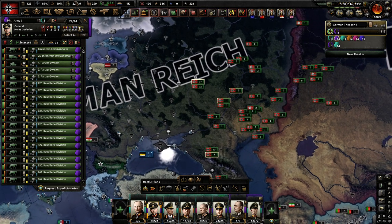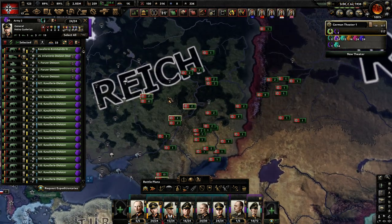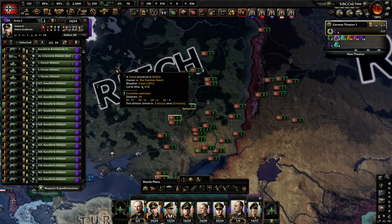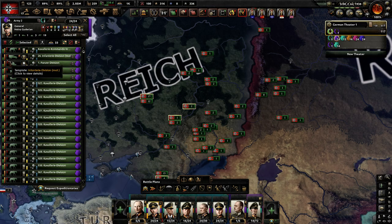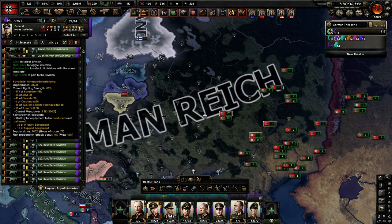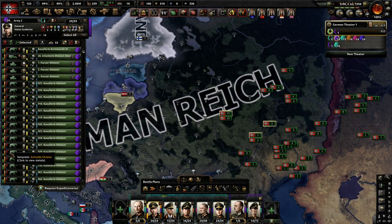One of my viewers had questions about this, which is why I'm doing this video. Basically, the key thing you want to plan for when playing Hearts of Iron 4 is to keep your divisions filled up with equipment. You can see the green bar and the beige bar next to every division.